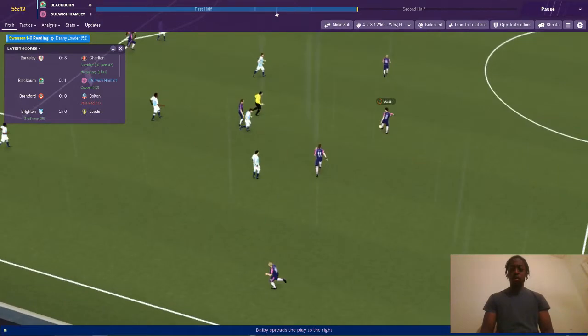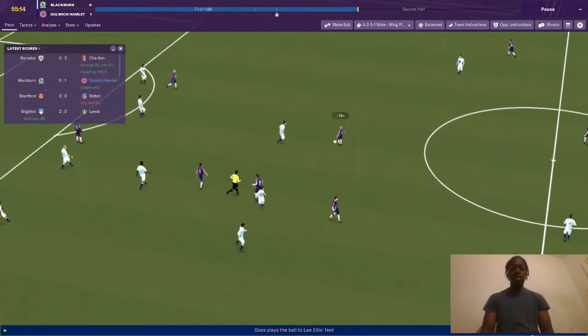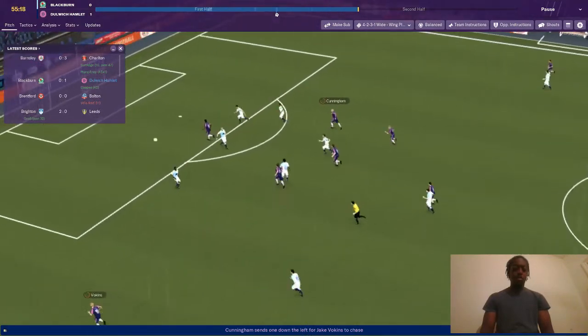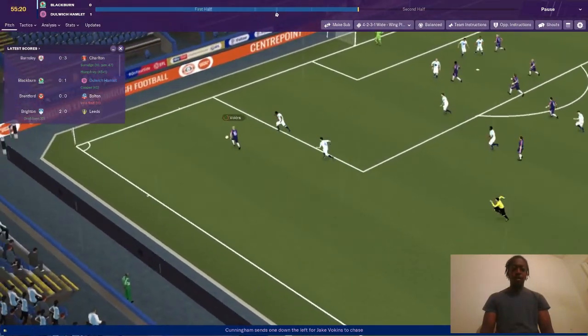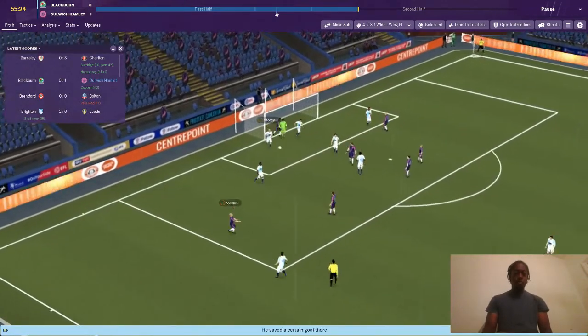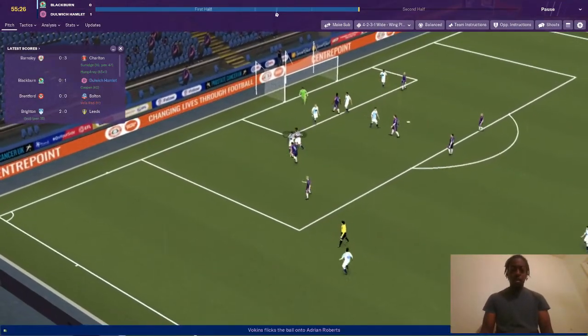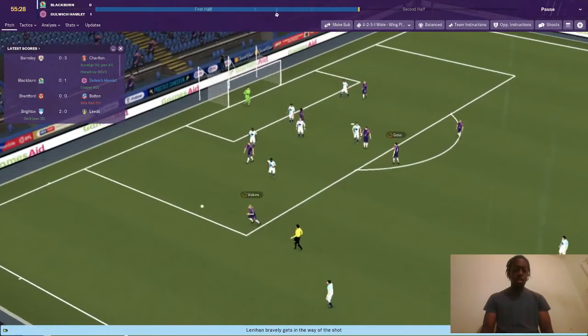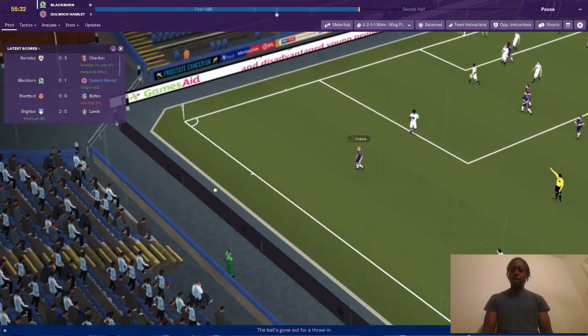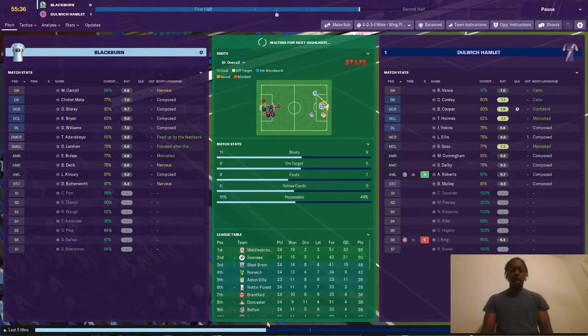And that's Dolby with the ball as we talk. Dugos plays it into Ellis, Ellis plays it into Cunningham. And that's a great ball over there. Vulcans with the ball, crosses it in — Mollie, go on. Wait, how did he not score that? Roberts with the ball. How did he not score that? I'm not sure how he missed that. That's terrible.